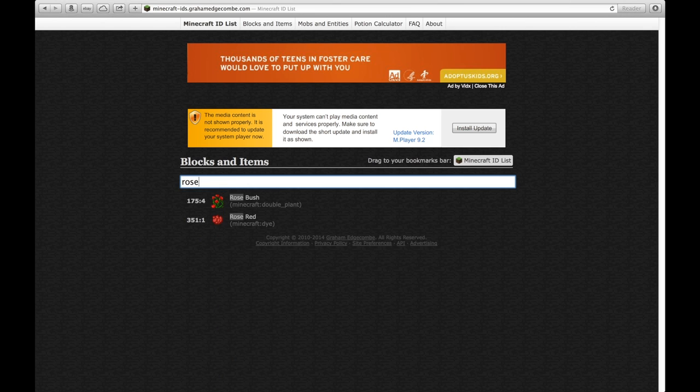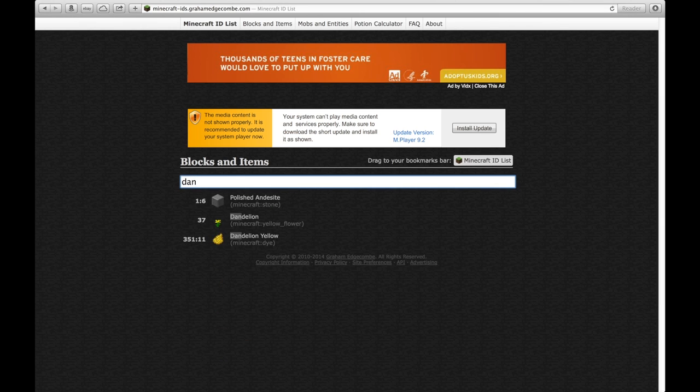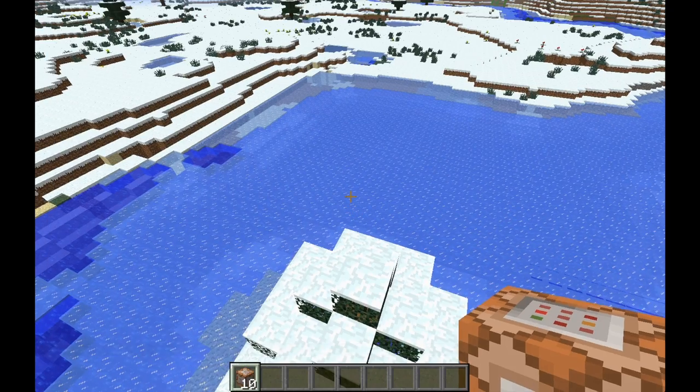So let's say you want a rose, or maybe a dandelion. A dandelion in Minecraft is called yellow_flower. So it would be minecraft:yellow_flower — you just do the same thing.